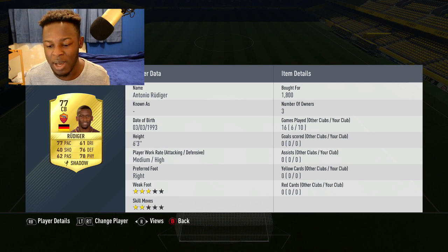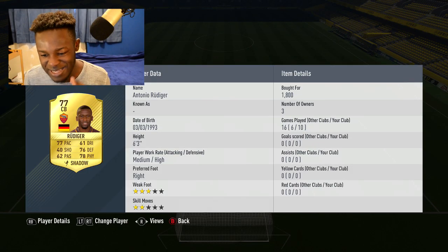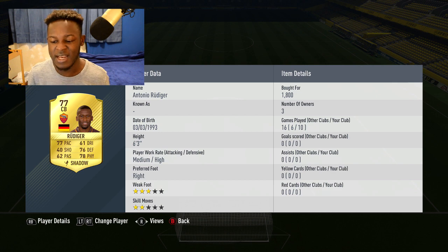Our first center back is Rudiger. He cost me 1.8k coins. You might think that's a lot, but the only reason he cost that much is because I bought him with a shadow card. Quick tip: if you want to buy a shadow card for a defender, don't buy them separately as it'll cost a lot more coins. Find the defender you want with a shadow card and search for him with a shadow card already applied - it'll save you a hell of a lot of coins.